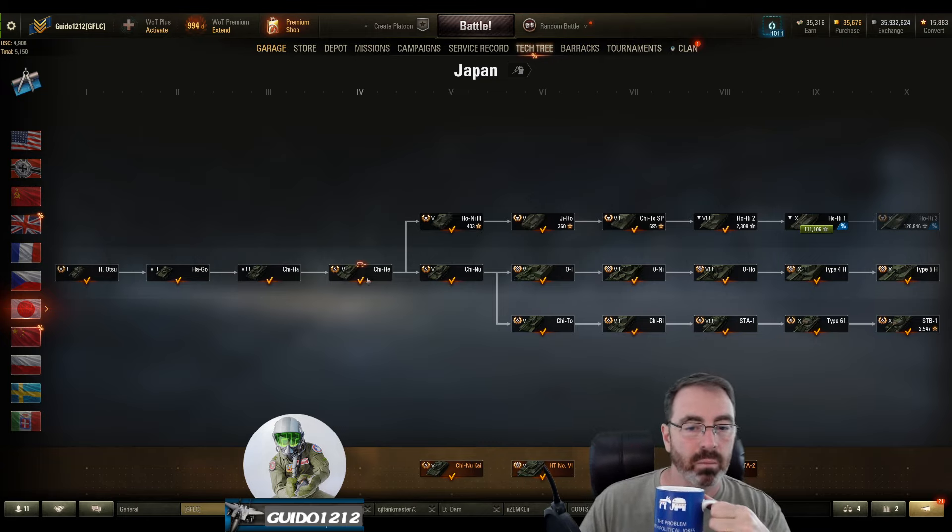The way I set mine up: I had a rammer, vents, and an improved aiming device. I really do like the IA over the GLD and even the vertical stabilizer — I know that's heresy. With this setup, I get a 1.59 aiming time, a 0.30 dispersion, which is actually pretty good, and 2,255 average DPM.